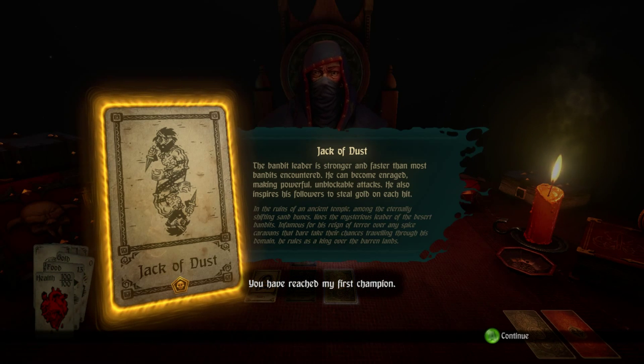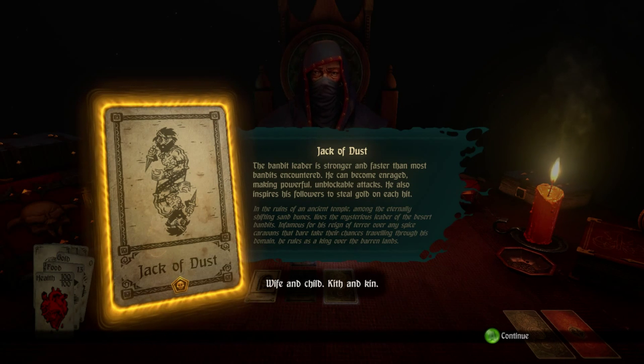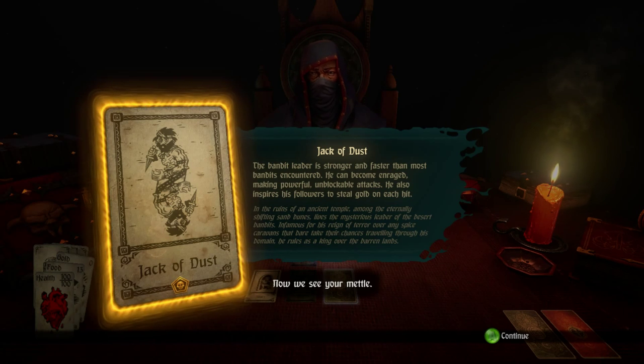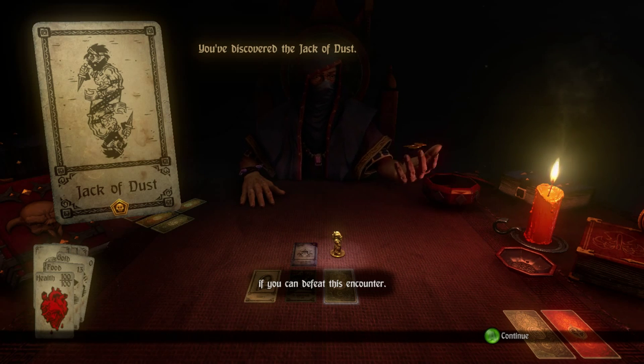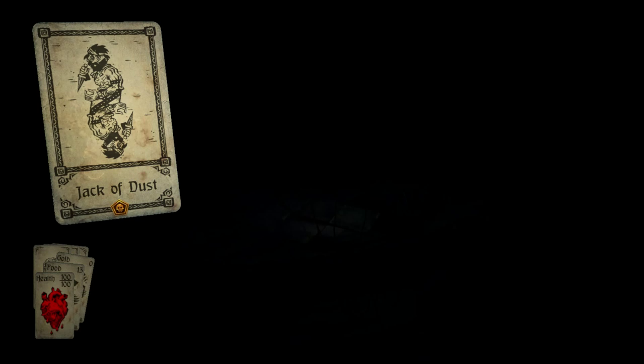And there's the Jack of Dust. You have reached my first champion — a good man, driven to madness by a war that took all from him. Wife and child. Kith and kin. From such dark and brittle iron I forged my tools. Now we see your metal. And we've got our boss fight. Those tokens he just pulled out will turn into cards we can use in our deck, should we succeed.